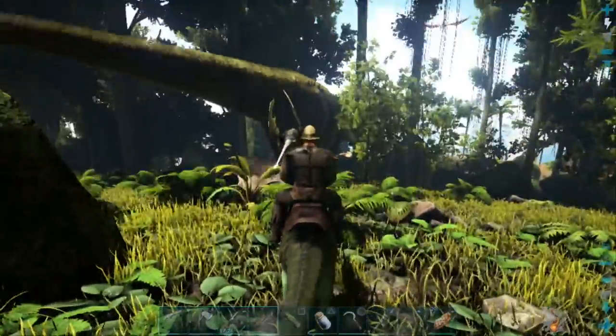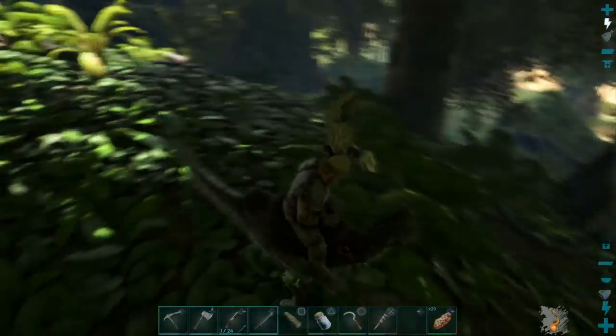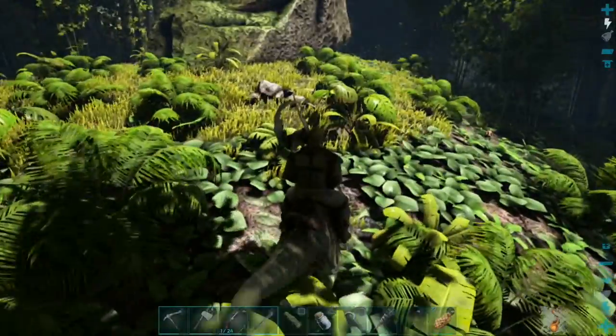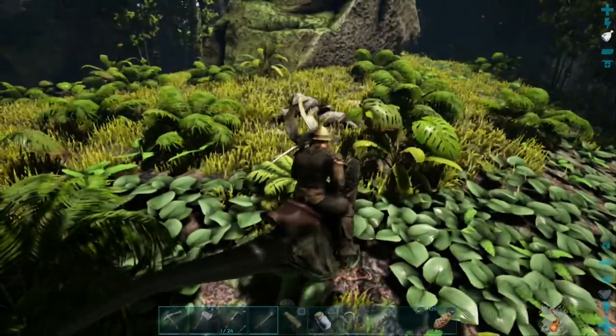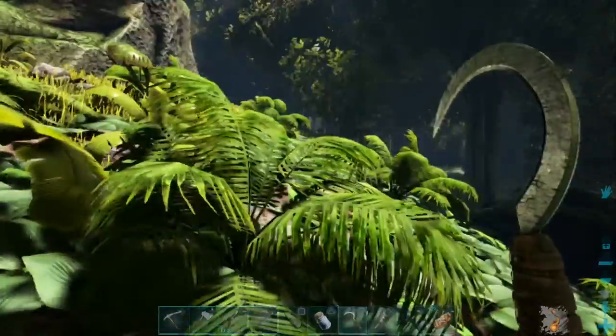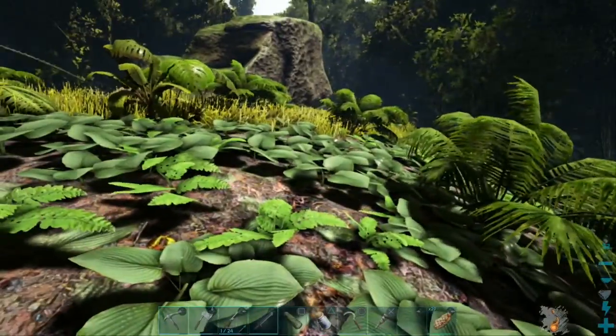Fiber — you can get some good dinosaurs that will collect fiber and stuff, but I'd say they're a lot more advanced and in harder-to-get-to areas. So maybe not yet. Oh, there's one of them little monkey things! How do I tame them? I think they're a passive tame — let's try this out.